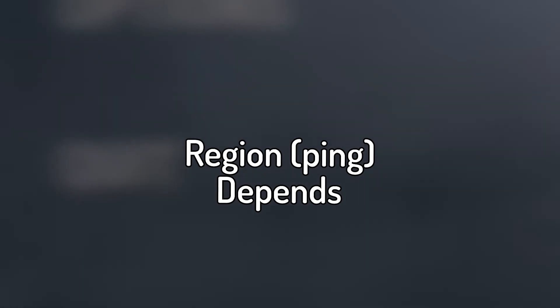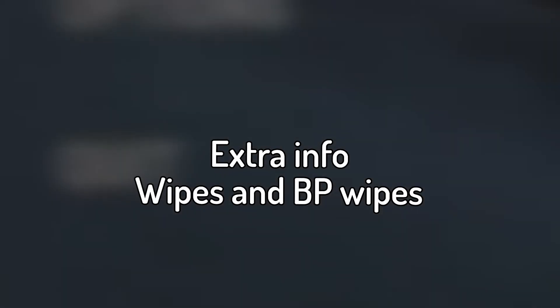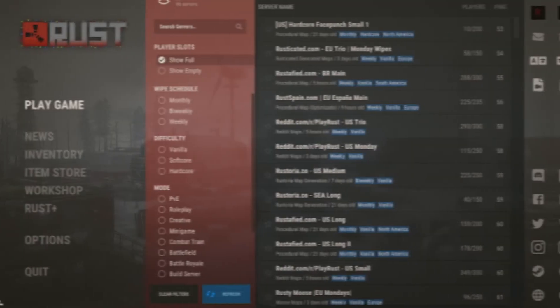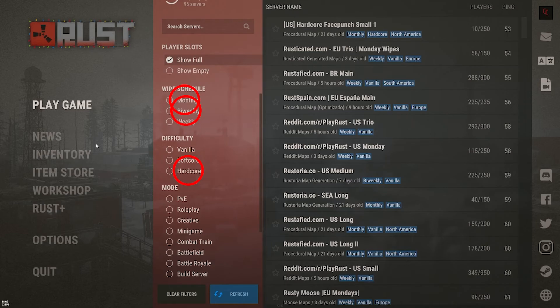Starting with population, you should aim for around 200 players for your first time. Region, aka the ping, you usually want to pick servers closest to you for the best gameplay. For any extra information about the servers, like wipe and blueprint wipe schedules, those are going to be found by clicking on the server and looking at the information given. Just make sure the server does not wipe a couple of hours into your playing. I would also highly recommend staying away from servers tagged hardcore, bi-weekly, and monthly, as these are typically a lot harder for new players.